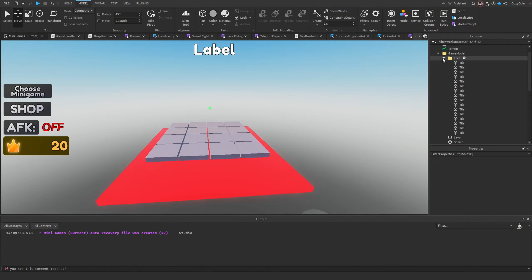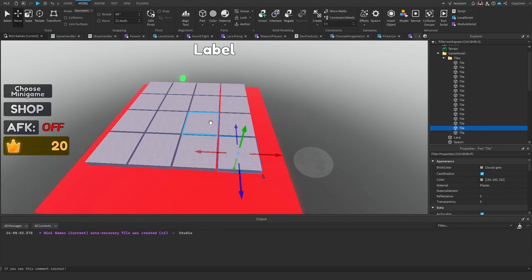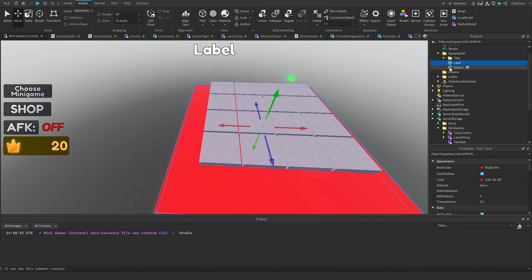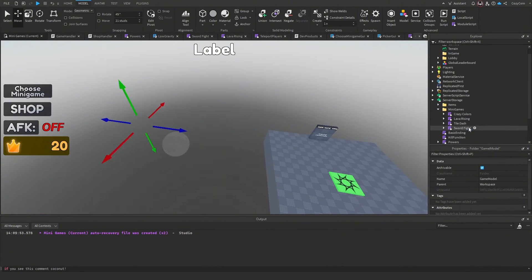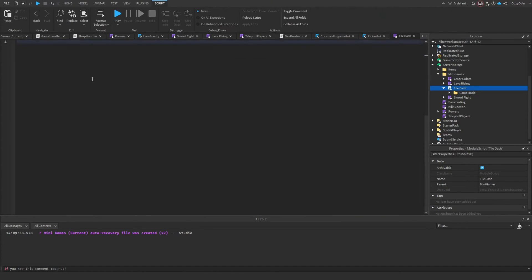Here is the finished game model — it's very simple. We have a four by four grid of tiles, a lava part, and a spawn, all under the game model folder with tiles in their own folder. I'm going to move this into our tile dash minigame and now we can start scripting.